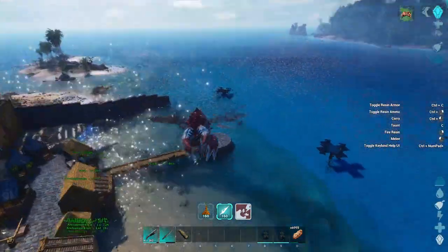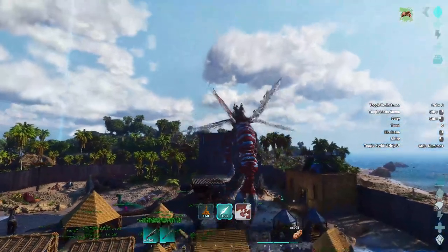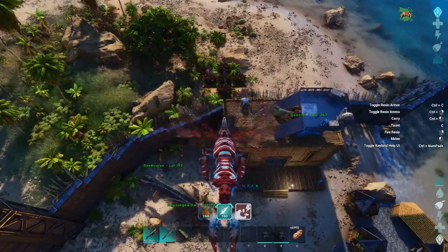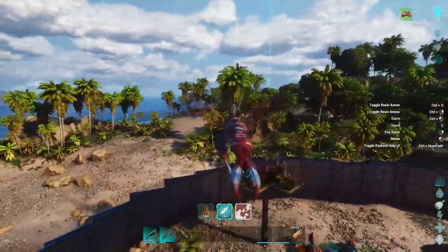That way I can bring water creatures in here and leave them alone. Last time I had a water creature left here, a Megalodon came up and attacked them. Now I can leave creatures right there and nothing goes up and attacks them. Also back here in the base, I've upgraded the Plant Species X turrets so that way there's now five of them on each pillar.